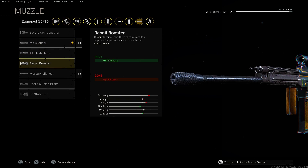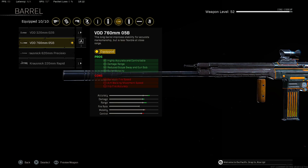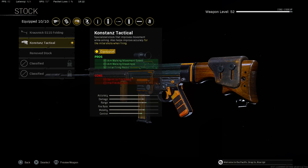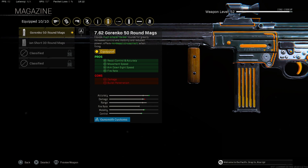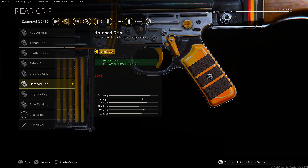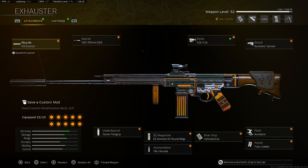Now let's get into the best class setup for the STG 44. I use the MX Silencer for sound suppression, horizontal recoil control, vertical control, and damage range — though you can use the Recoil Booster for fire rate if you prefer. For the barrel, we're using the VDD 760mm 05B barrel for accurate and controllable damage range, reduced scope sway, gun bob, and bullet velocity. For the optic, we're putting on the G16 2.5x. For the stock, we're putting on the Konstanz Tactical Stock for aim walking move speed, aim walking steadiness, and initial fire recoil. For the underbarrel, we're putting on the Carver Foregrip for recoil control and hip-fire accuracy. For the magazine, we're putting on the 7.62 Gorenko 50-round mags for recoil control, accuracy, move speed, ADS speed, and fire rate. For ammunition, FMJ rounds for bullet penetration. For the rear grip, the Hatched Grip for accuracy and horizontal recoil control. Perk 1: Acrobatic, and perk 2: Fully Loaded.